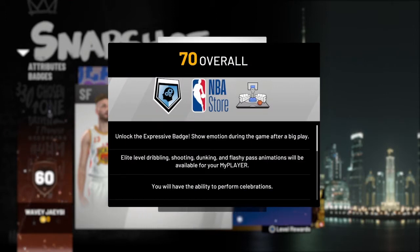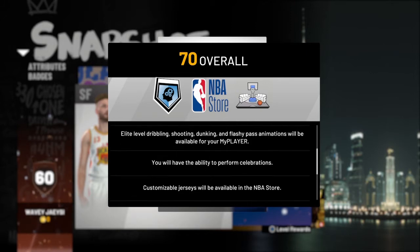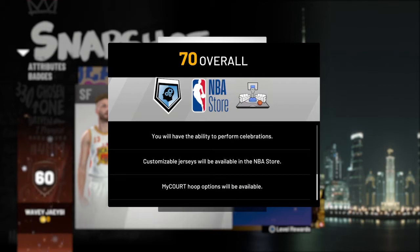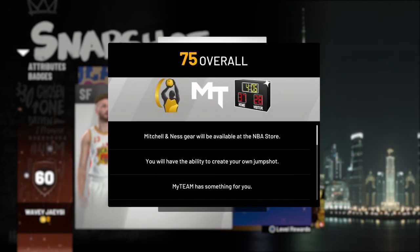At 70 overall, you unlock the expressive badge. You'll be able to use taunts. You'll get elite level dribbling, shooting, and dunking, and flashy pass animations. You'll have the ability to perform celebrations, and customizable jerseys will be available in the NBA store, as well as different rim colors.